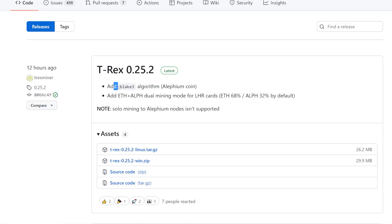They have added the Blake 3 algorithm, which is for Alethium coin, and they've added a dual mining mode for LHR cards — Ethereum plus Alethium dual mine mode. This enables the unlock for Ethereum at 68% and Alethium at 32% by default, so this is a 100% unlock on the GPU, fully utilizing it for dual mining Ethereum and Alethium.